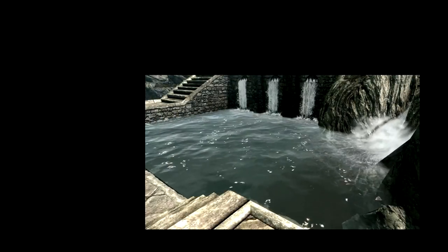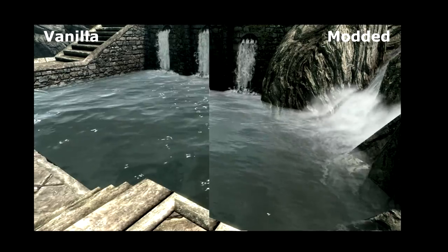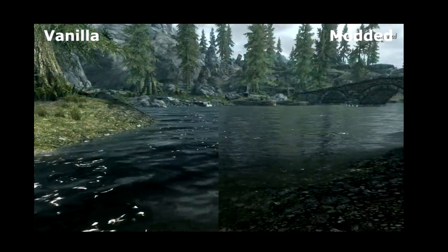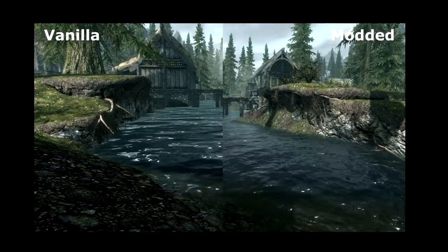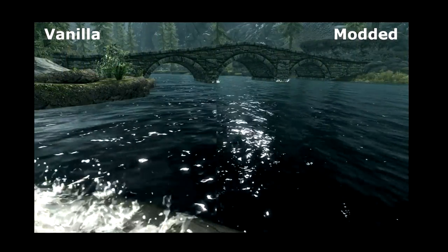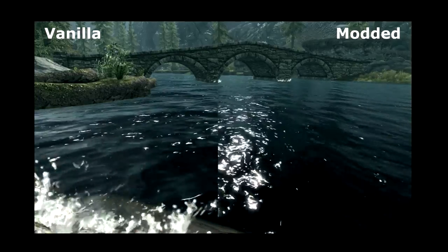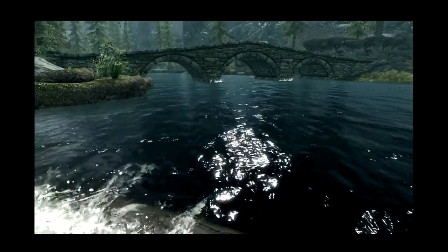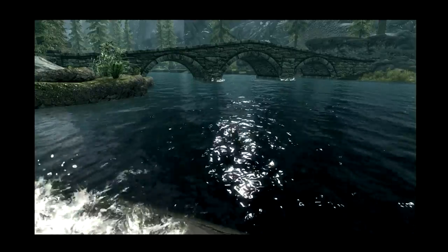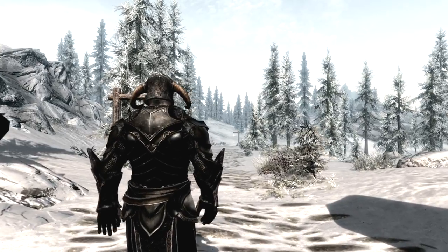The first mod covered was the Realistic Water Textures mod. Like quite a few mods for me, this is one that can actually ruin the game for you once you can't go without it. If you install this mod and get used to it, then uninstall it and go back to the vanilla game, you hate it. The vanilla water is horrible — really quite atrocious — but I didn't notice it until I'd tried this mod. It really did make the water feel far more realistic and look a lot nicer.